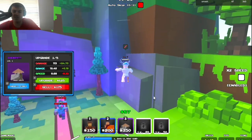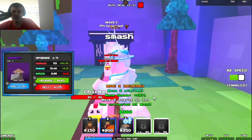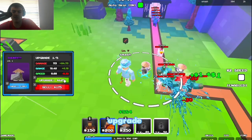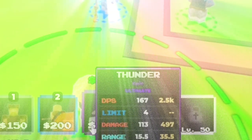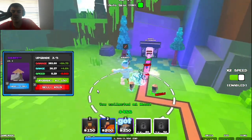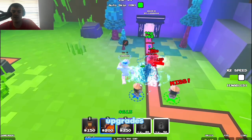These chickens look like the Minecraft chickens — I hope this game doesn't get taken down, but at least I'd have a video archive of it. Auto-skip is on. The Thunder does 2,500 DPS at max. There are also keybinds in this game, which I didn't realize. We also got wood — not sure what that does, but maybe you can craft units with it.